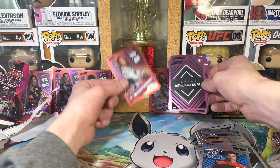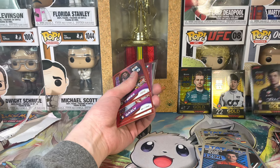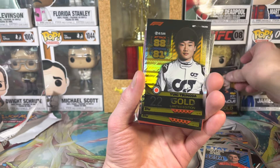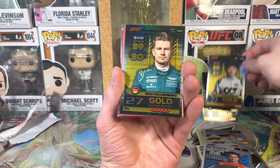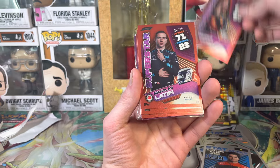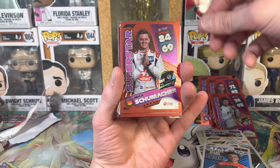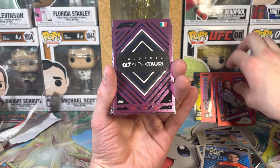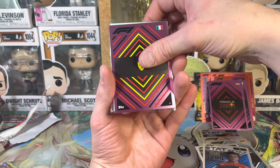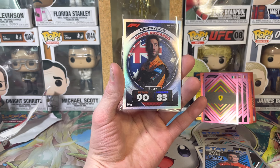All right let's compile our goodies here. These red parallels are very special. We'll start it off strong with the banger - Max Verstappen gold card, Yuki Tsunoda gold, Niko Hulkenberg gold, Sergio Perez red, Nicholas Latifi red, Pierre Gasly red, Mick Schumacher red, Kevin Magnusson red, Alpha Tauri pink, Red Bull Racing pink, Ferrari pink.